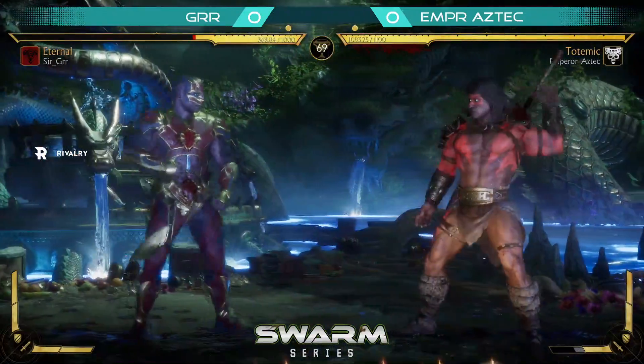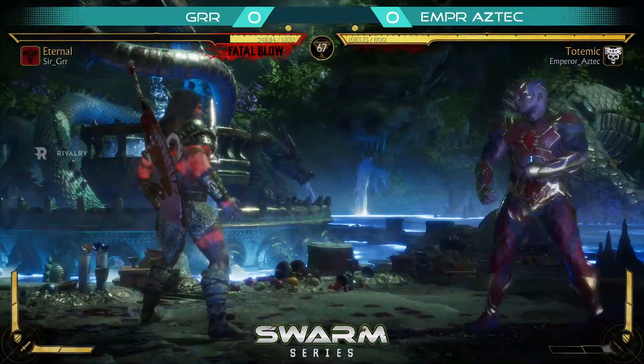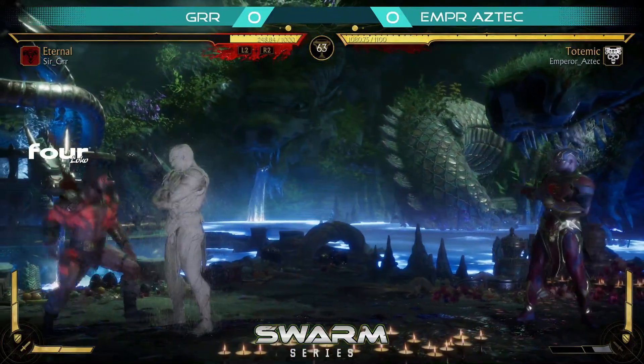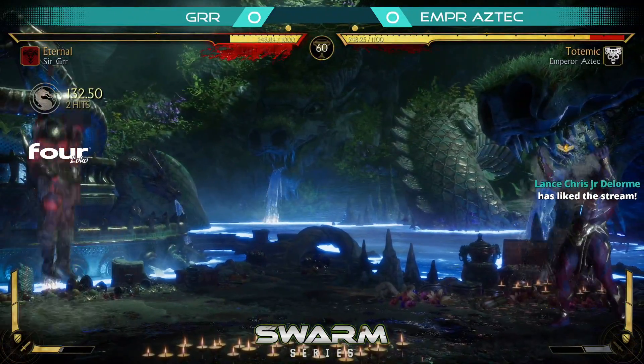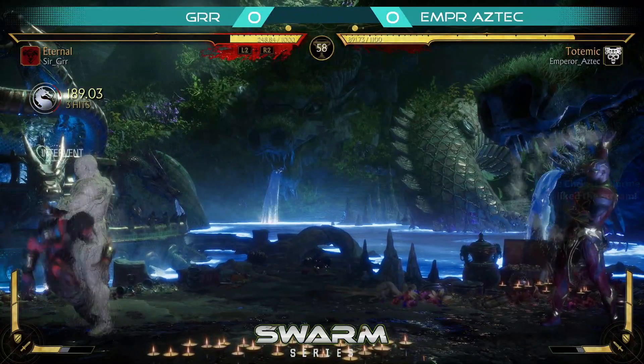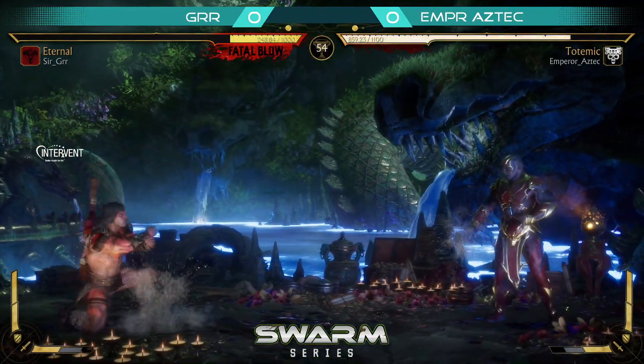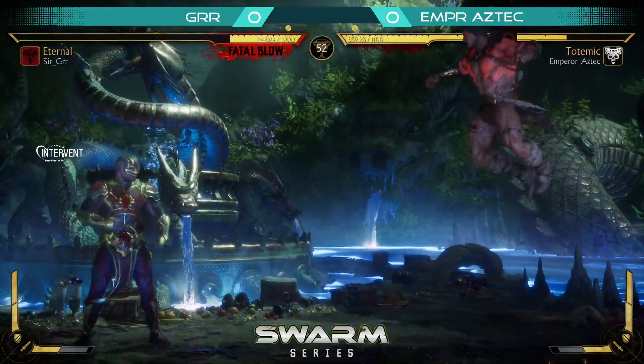Gyrg stopped by the air cat — Aztec is all over him right now. Gyrg needs to get some space, doesn't cat. Gyrg respects, just applying this pressure right now, makes the hard read. Anti-air — wow, that was a great conversion by Gyrg. Gyrg's been very consistent anti-airing with these clones.